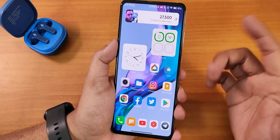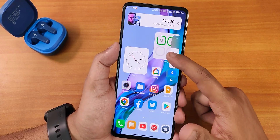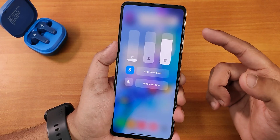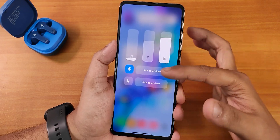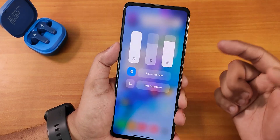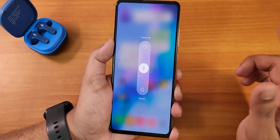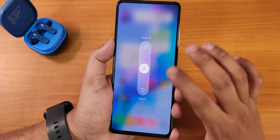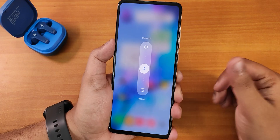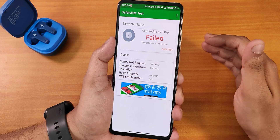The volume panel has a frosted glass effect — tapping it opens the full volume panel where you can enable DND, mute notifications, and control media volume. It definitely looks closer to iOS. The power menu lets you reboot or power off the device — it looks quite different with a unique design.